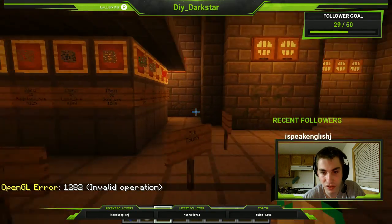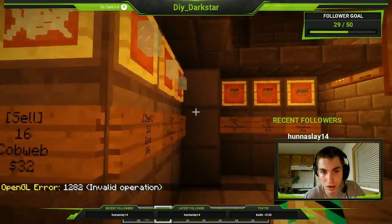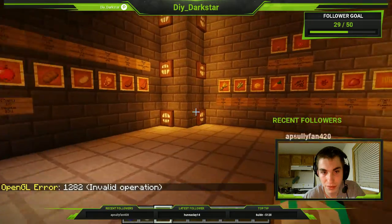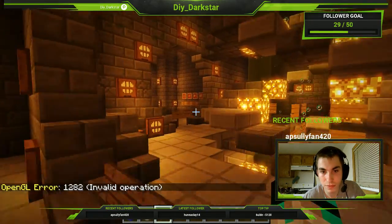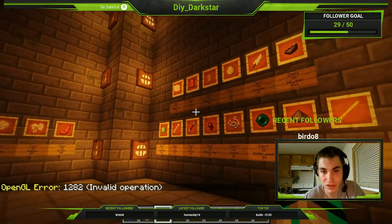So this is for the Silk Touch store and any other things like that. This is where we sell the food and growing goods, and here we have mob drops — you can see there's a lot more of those.